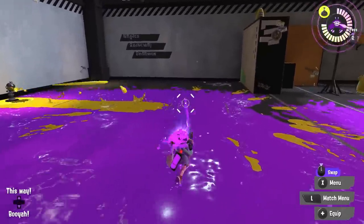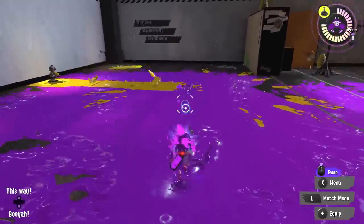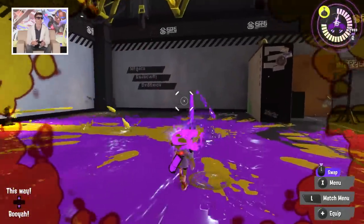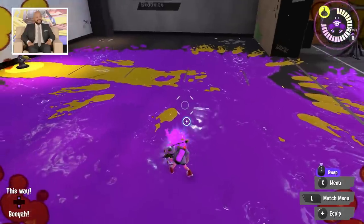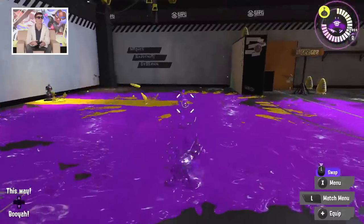I'm going to try to show off the new squid roll move that gives you a couple of frames of protection. If I'm rolling and I see a bomb — there you go. You kind of hear that shimmery sound that lets you know you got out of there.